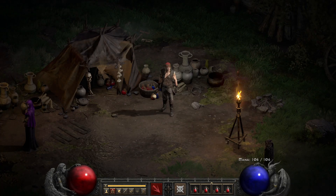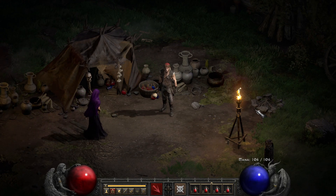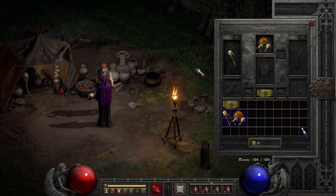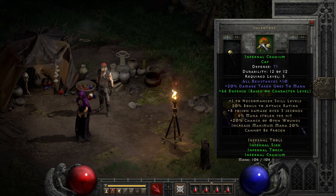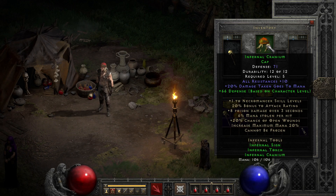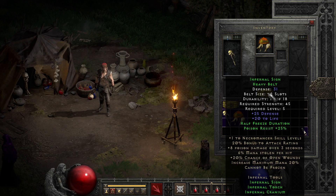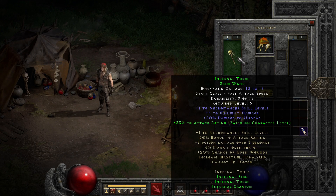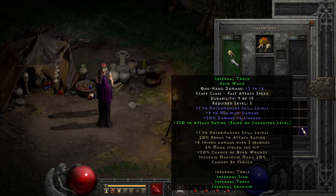The Infernal Tools are an interesting, confusing, yet still solid and fun set, especially when you consider it can give you plus 2 to Necro skills with only a level 5 requirement, in addition to quite a few other pretty awesome mods. The set packs its tools into the helmet, belt, and one-handed weapon slot, giving you a lot more flexibility with what items you pair it with. Its global bonuses include plus 1 to Necromancer skills, increased maximum mana, and Cannot Be Frozen, though the attack rating and chance of open wounds can help if you want to punch bosses alongside your minions.